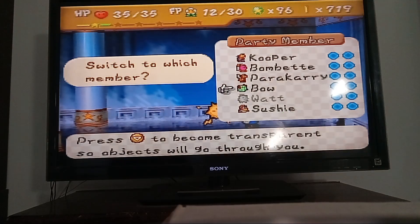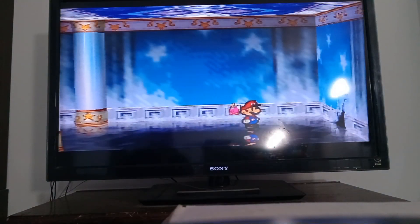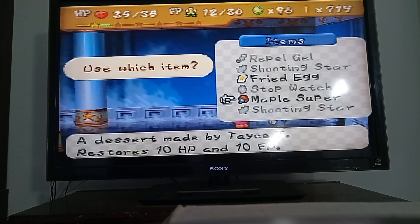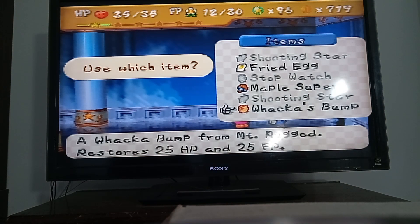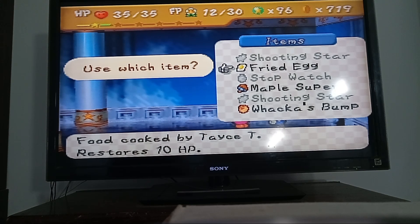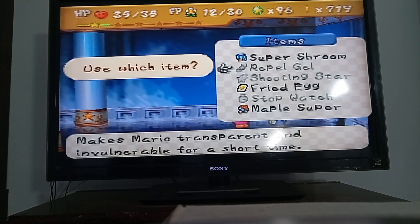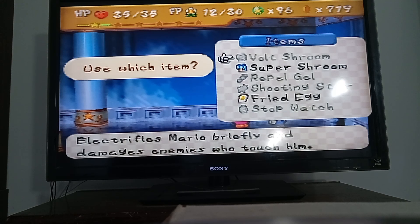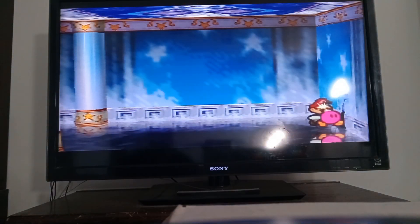Okay, there we go. We're gonna level up soon. I had a feeling I just wasted an item, but I still got some good items. We still got one more of these. We still got this from Chapter 2. We have two Shooting Stars, a Stopwatch, and a Yoshi that I transformed from the egg I got from Chapter 5. We have a Repel Gel — I'm definitely saving this. Oh wait, where did I get a Voltron from? Oh right, one of the enemies dropped one. I forgot about that.